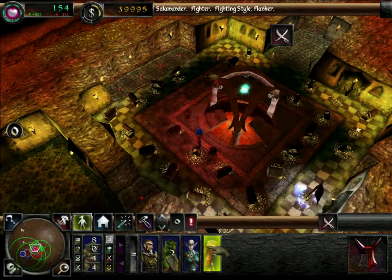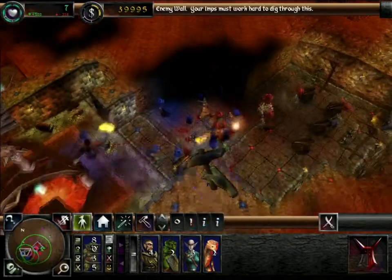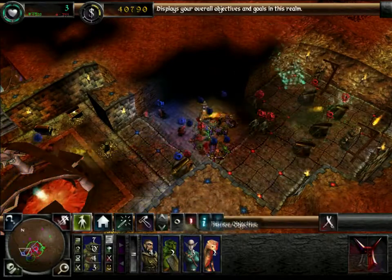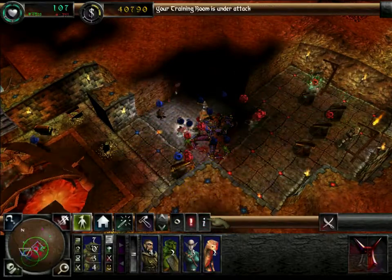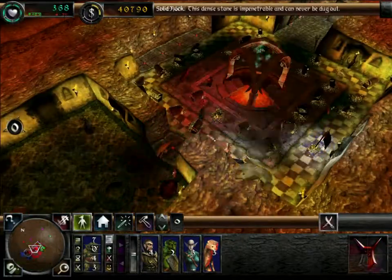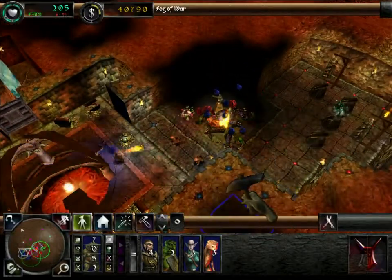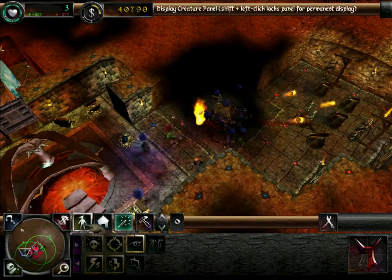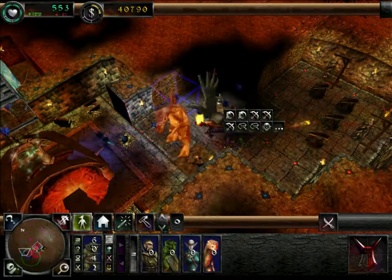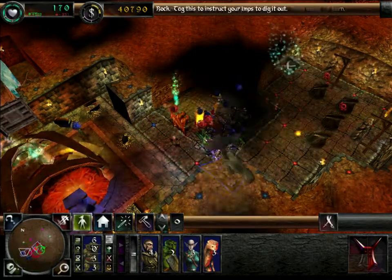Your dungeon heart is under attack. You have taken over an enemy training room. Your training room is under attack. I almost didn't notice when that enemy creature ran through my lines to attack my dungeon heart — he was using the call to arms spell. But a couple of my salamanders were able to take him out. Now it looks like we've got enough of his creatures knocked down that we can try to attack his dungeon heart directly. This shouldn't take very long at all.